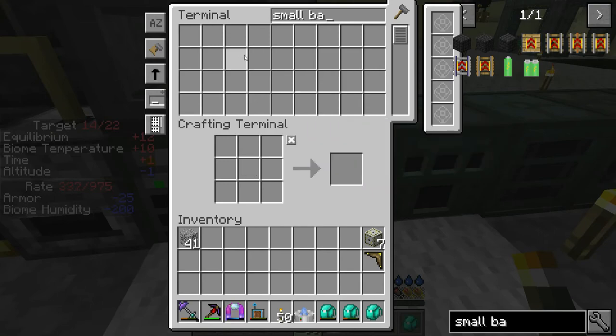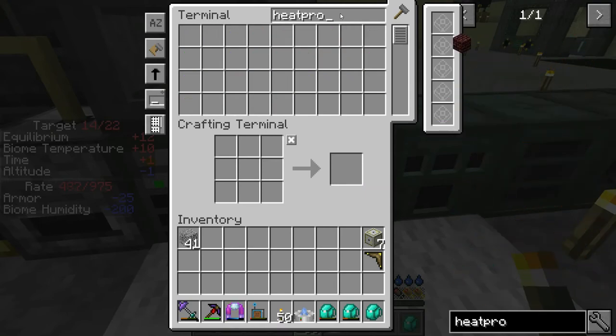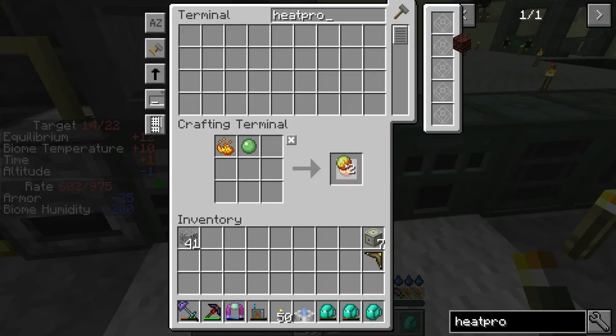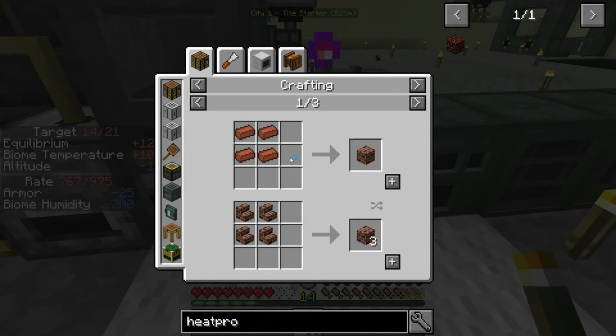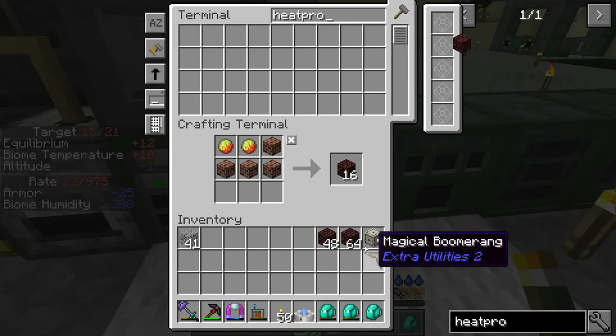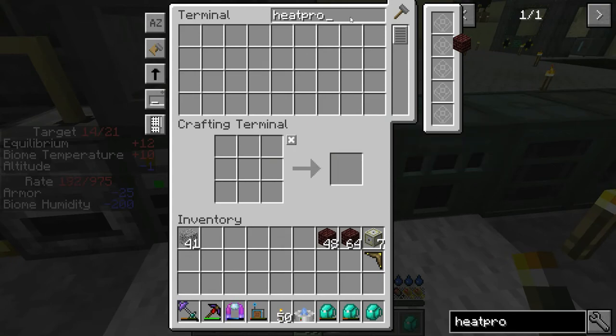Then we need to craft heatproof brick. We're going to need 81. Let's create 16 of these - we'll use them for magma blocks if we don't need them for anything else. Let's craft a whole stack of brick and then 100 heatproof bricks, which is enough. We're going to use more later on anyway, so I'm not worried about creating too many.